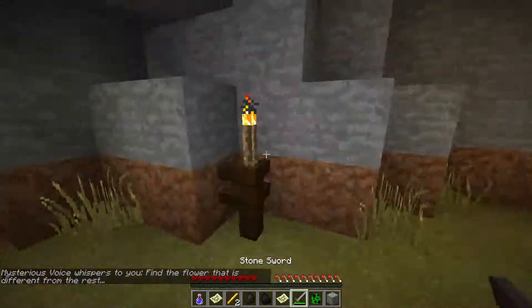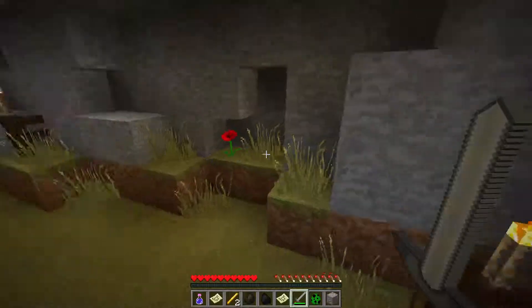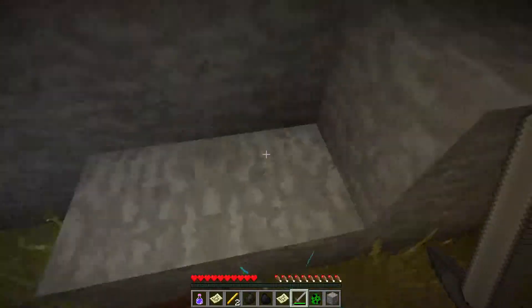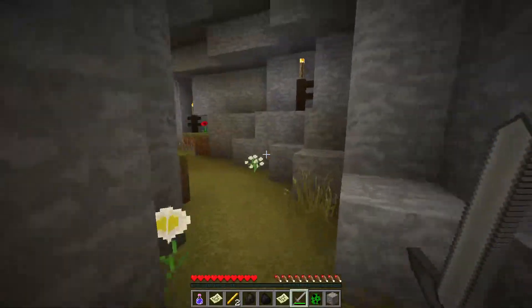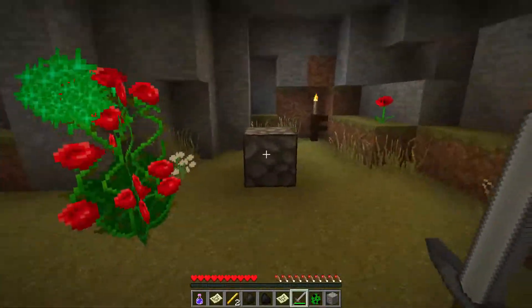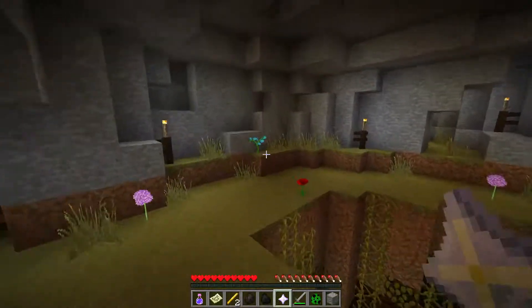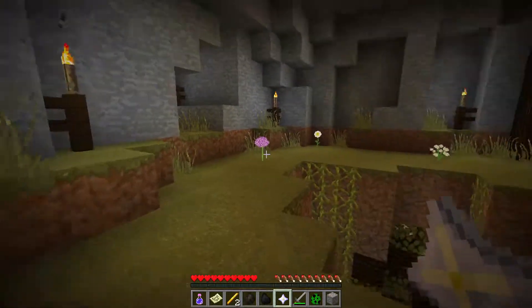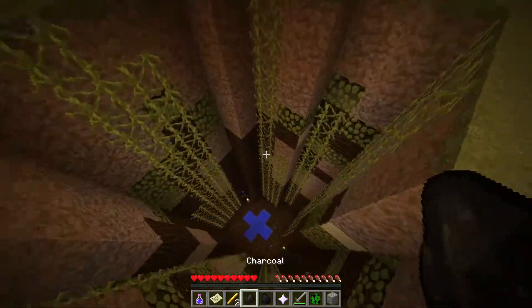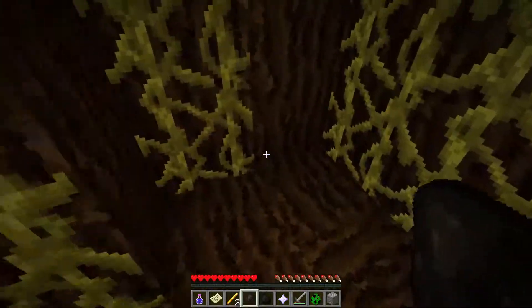There's a pumpkin. 'Find the flower that is different from the rest.' That one's different — I can't say I've seen that one anywhere else. Yeah, that one's different — found it. Now what do I do with it? That one's also different, but I don't think it's referring to that. Maybe I right click? Let's go down there. I don't see what to do down here.